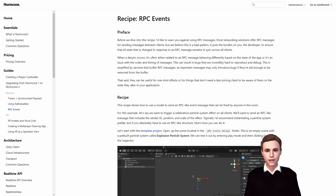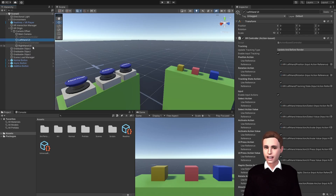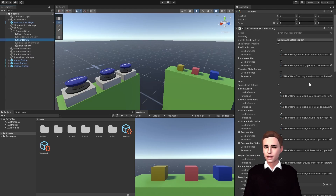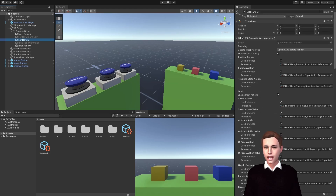Now, enough talking — let's jump over to Unity and create our own RPC-like event message that can be fired by anyone in the room. Firstly, we want to interact with a keyboard, and that's why we're going to add raycasts to our hands. On the left hand and right hand we will have a ray interactor so we can later interact with the UI of the keyboard. Then we are ready to import our keyboard asset. You can find it in the link below.